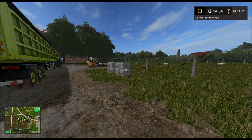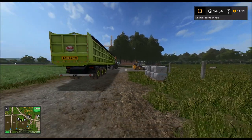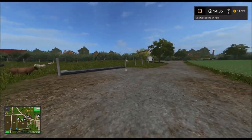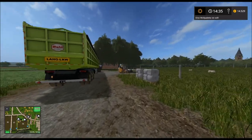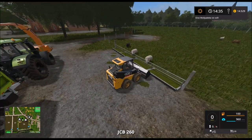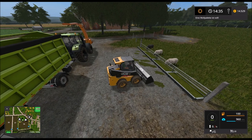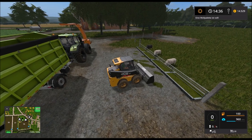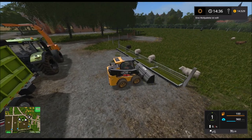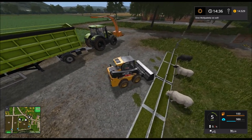Hallo und herzlich willkommen zu einer weiteren Folge vom Landwirtschaftssimulator auf der Baselmap. Letztes Mal hatten wir schon hier bei den Schafen ein bisschen Platz geschaffen. Heute müssen wir uns als erstes weiter um die Schafe kümmern. Wir müssen nämlich die Wollpaletten wegpacken, die hindern nämlich die weitere Produktion an Wolle.